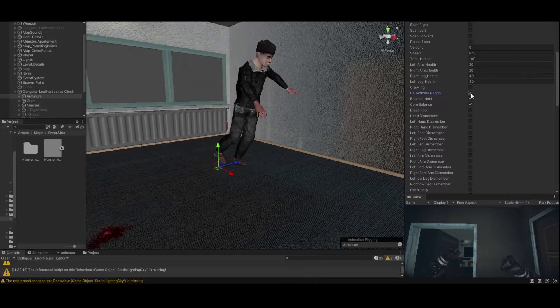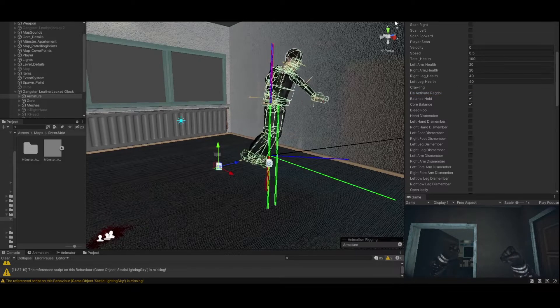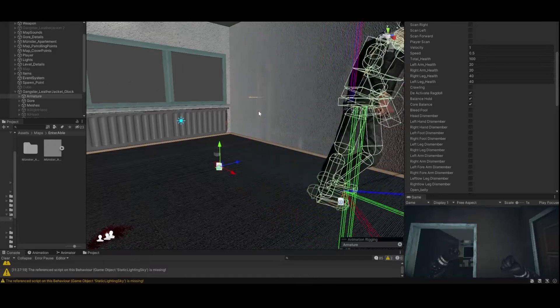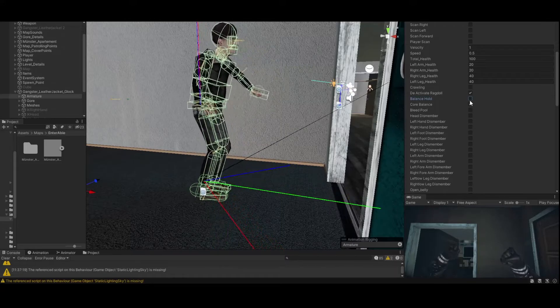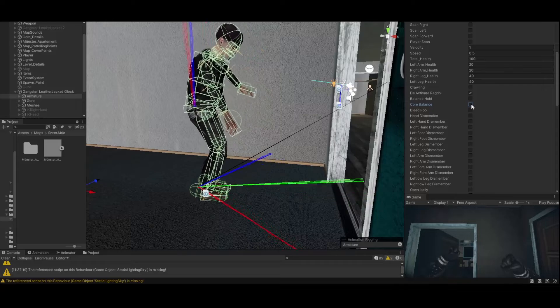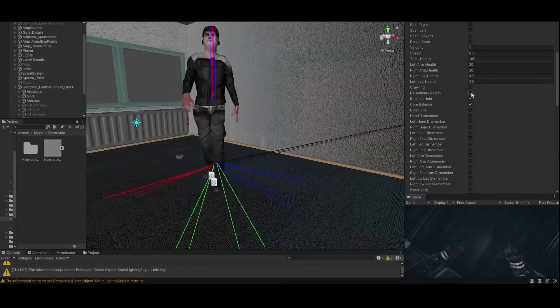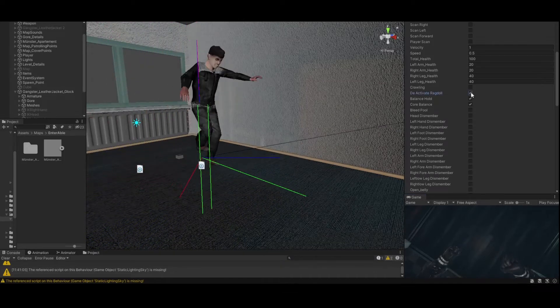I had a huge chunk of code — okay, not deleted, I still have it as a backup — but I rewrote the code for the enemy behavior because, as I said earlier, I'm using a state machine now. And I'm doing the same thing for the active ragdoll as well. And I gotta say, the performance gets way better. But bear in mind, of course, there are frame drops here and there.